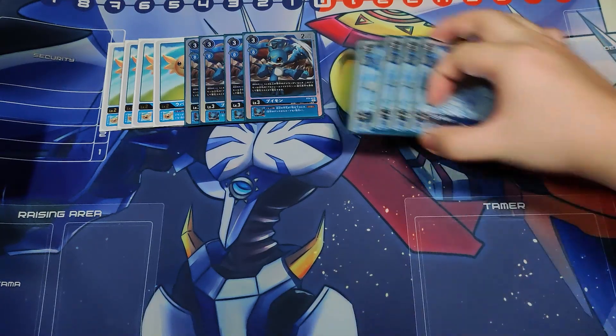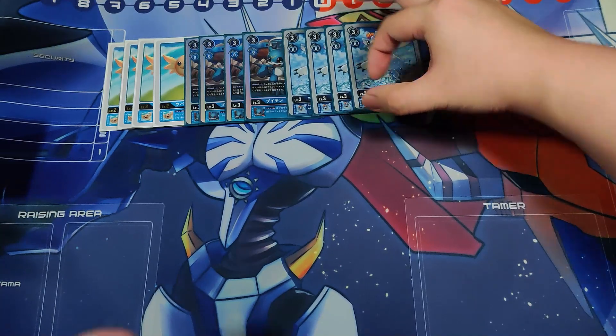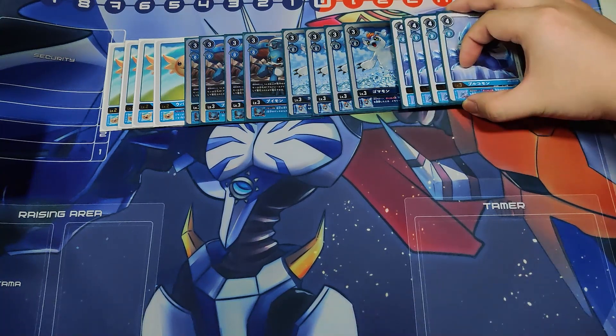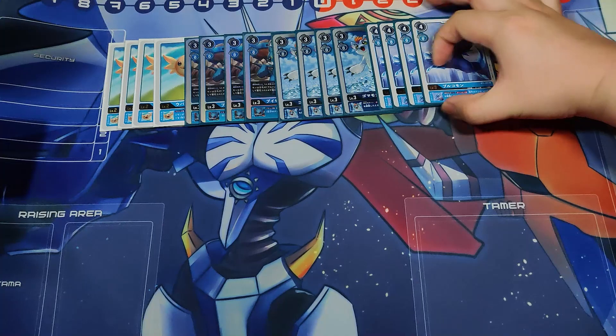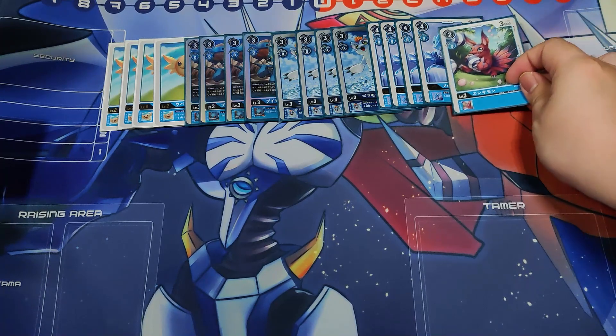Next we play Gomons with the inherent ability to gain one memory when a DigiSorce is reduced or discarded. We're playing four copies, including one from the Hexeblaumon booster packs, which is pretty good because you want those abilities to make your evolutions very cheap. To round it out, we also play one Cookie and two Cores, because Cores are always good.